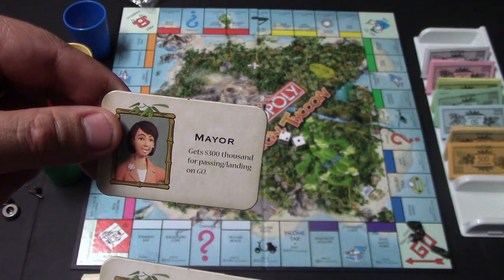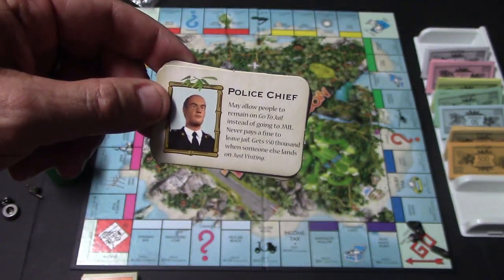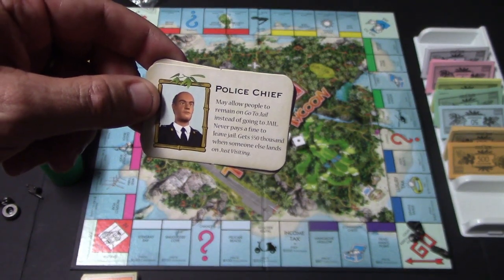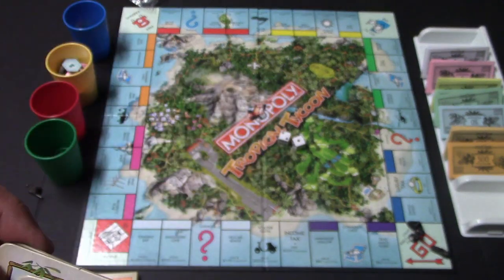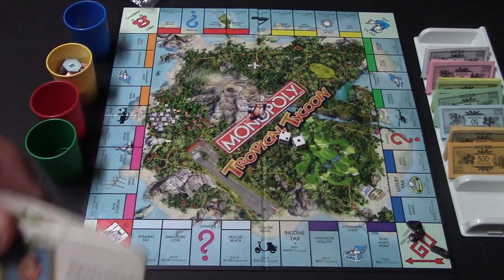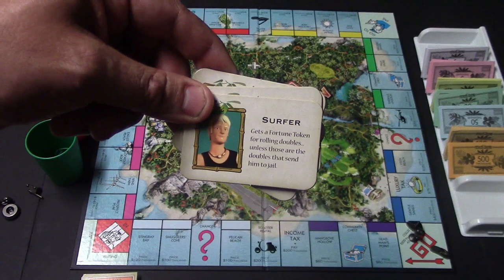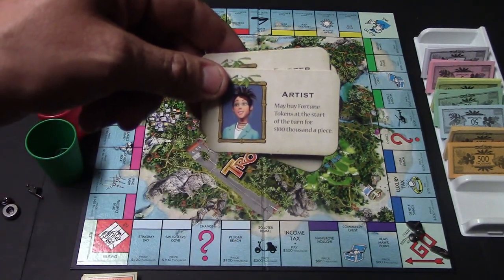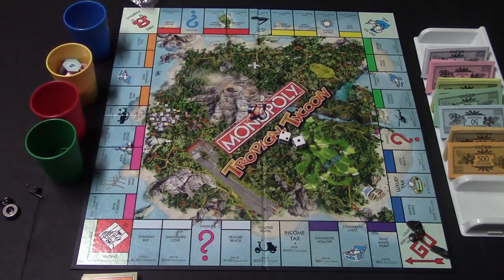The police chief can allow people to remain on the go-to-jail space instead of going to jail, never pays to get out of jail, and gets $50,000 when someone else lands on just visiting. The developer purchases all buildings at $25,000 less than the list price. The surfer gets a fortune token for rolling doubles, unless those doubles send you to jail. The artist may buy fortune tokens at the start of a turn for $100,000 a piece. They each have different abilities, which is pretty cool.